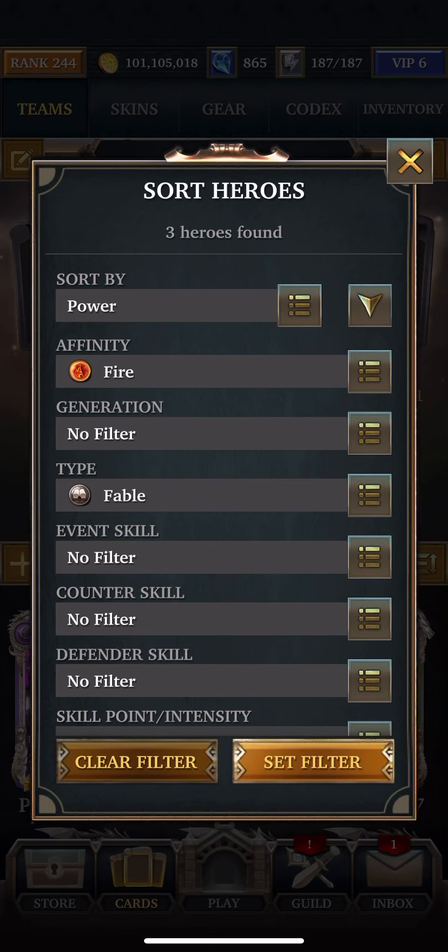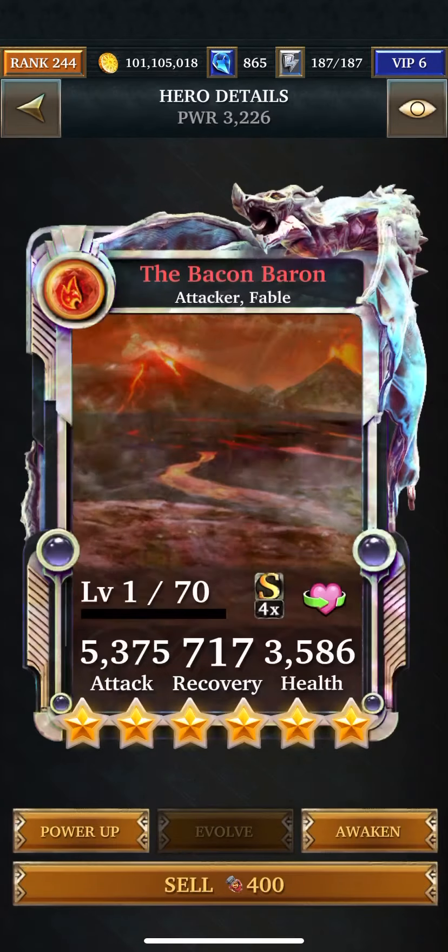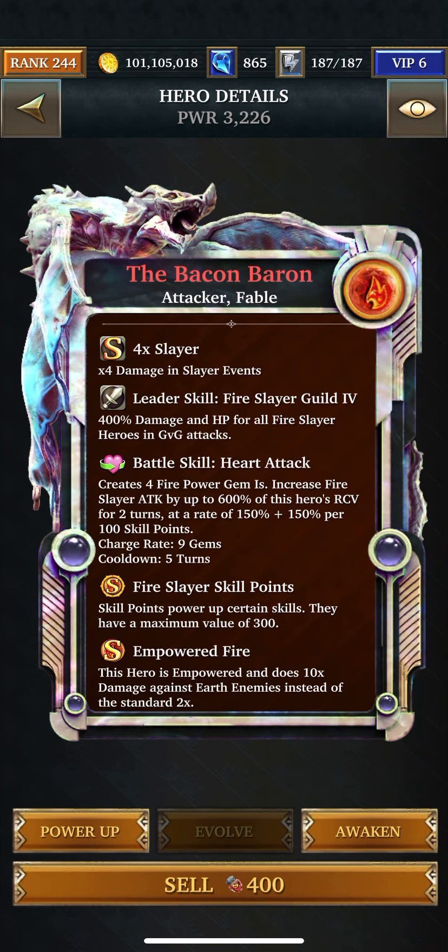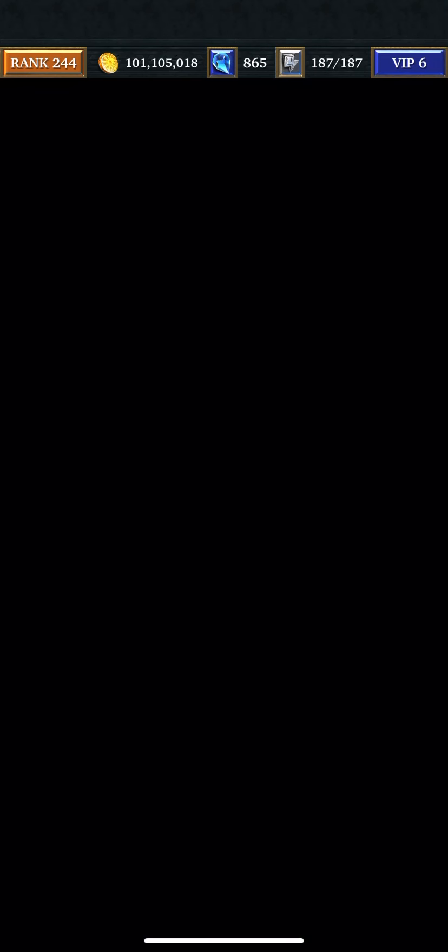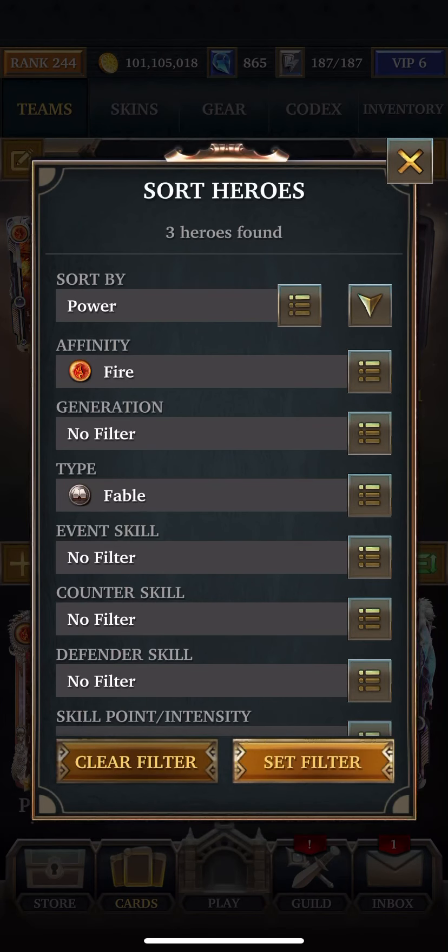I learned from the last time. He creates four gem ones and increases fire slayer attack for up to 600 percent, and also he heals — I think, maybe he doesn't. I had a problem with healing last time too. I'm just going to put him here for now. So that was fable, then we'll go to corrupt.